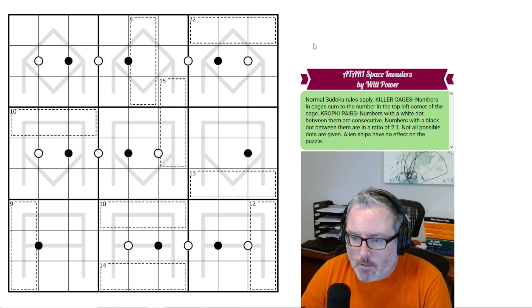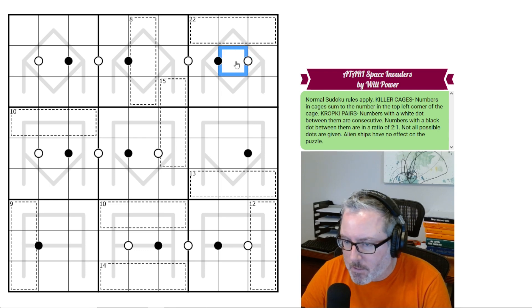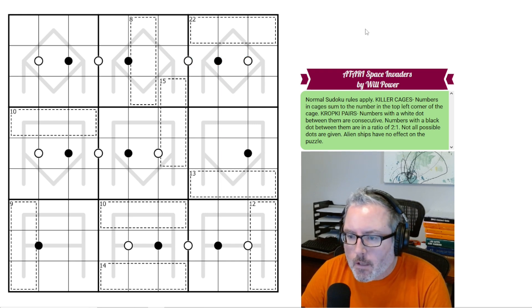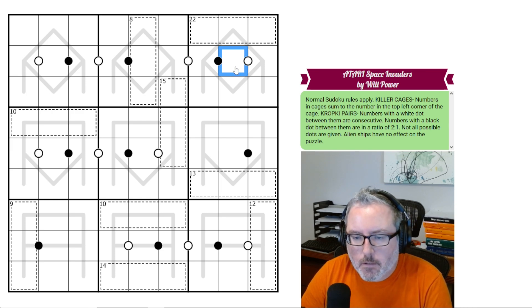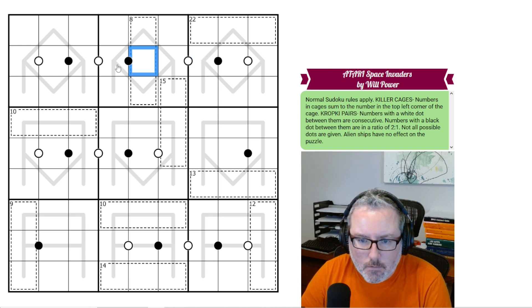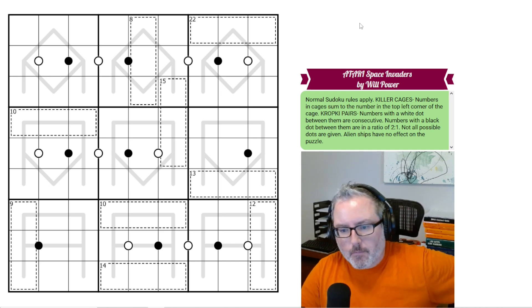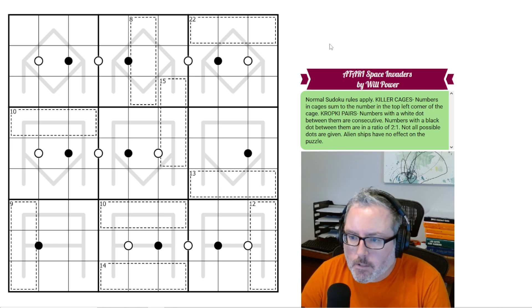Kropki pairs: numbers with a white dot between them are consecutive, so if this was 1, this could be 2; if this was 4, this could be a 3 or a 5. Numbers with a black dot between them are a ratio of 2 to 1. So if this was a 2, this could be a 1 or a 4 — 3, 6, 4, 8, something like that. Not all possible dots are given, and alien ships have no effect on the puzzle.